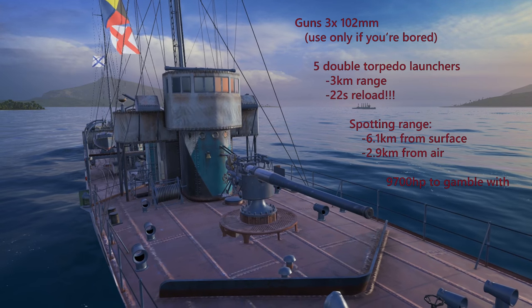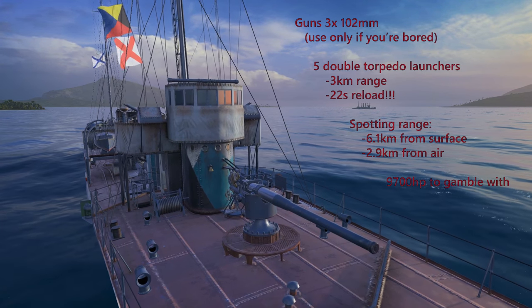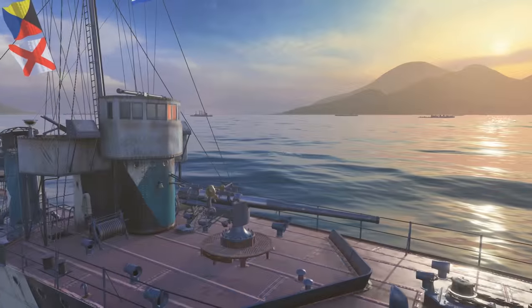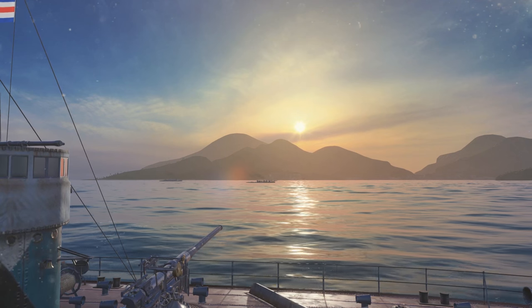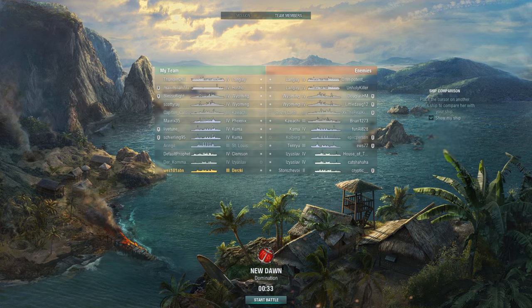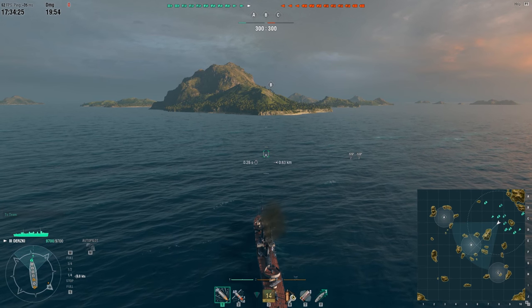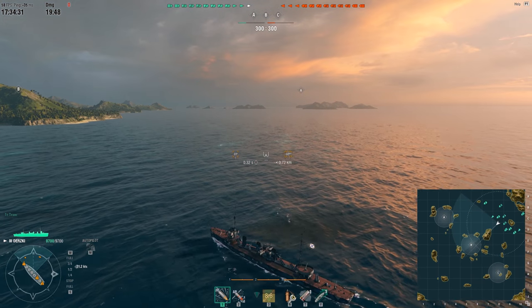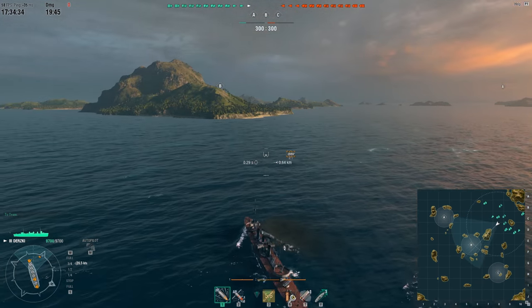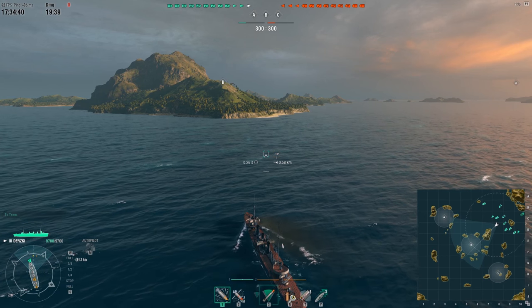That's all the stats I think are relevant for this replay. Let's move on to the battle itself. So as you can see, Wes101 has been matched up in a tier 4 match on the New Dawn map with domination mode, 3 cap points. He spawned in the north and the moment the battle starts he's speeding up and going towards the B cap.